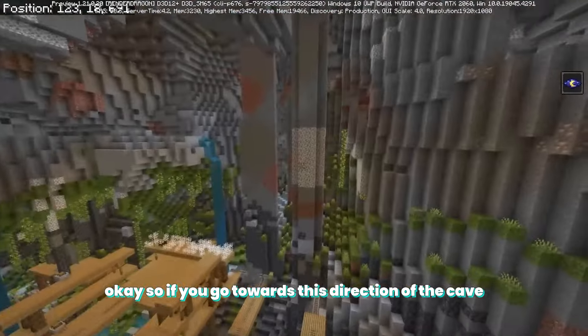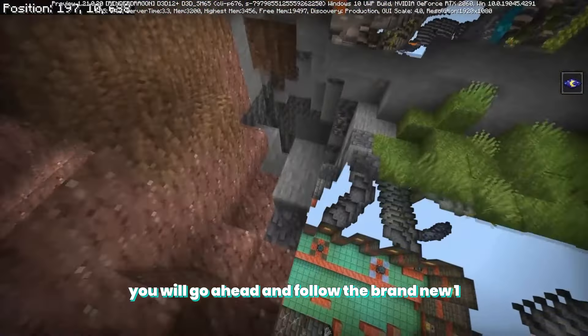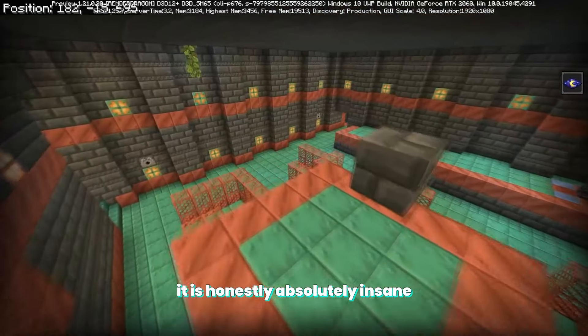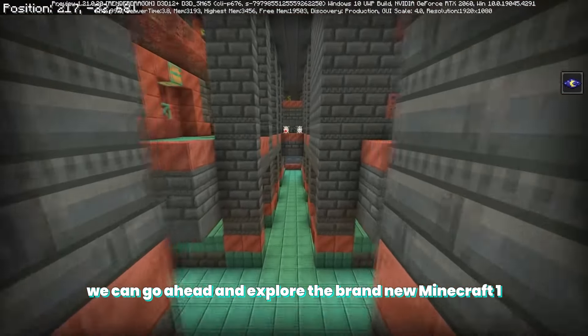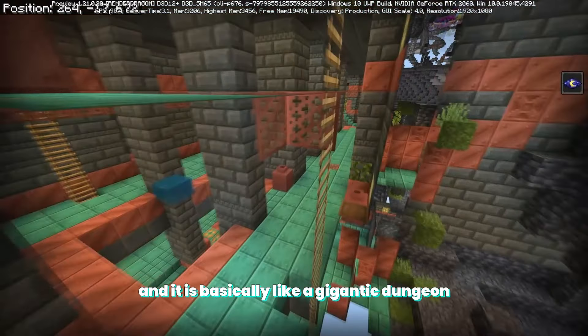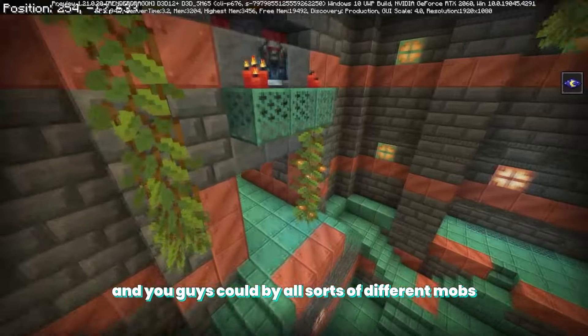If you go towards this direction of the cave you will find the brand new 1.21 trail chamber right over here. It is honestly absolutely insane and it is right next to all that madness. Here is where you can explore the brand new Minecraft 1.21 structure — it's called the trail chambers, and it is basically like a gigantic dungeon where you can fight all sorts of different mobs.